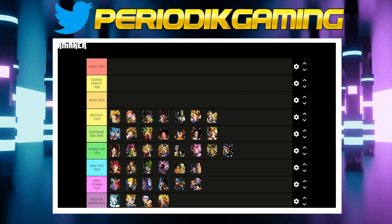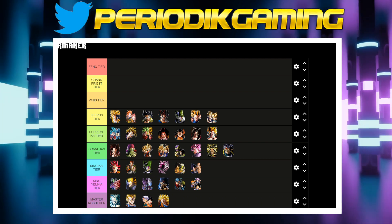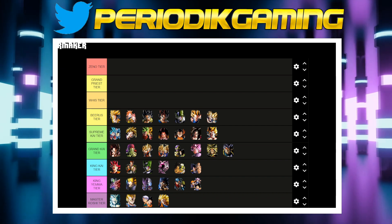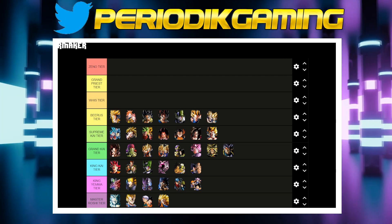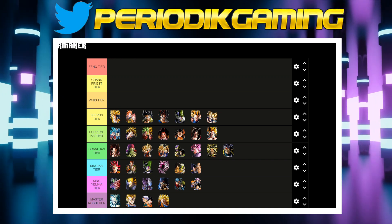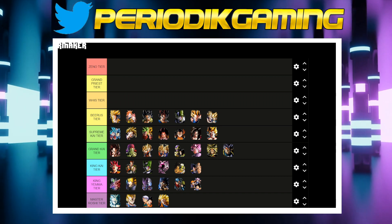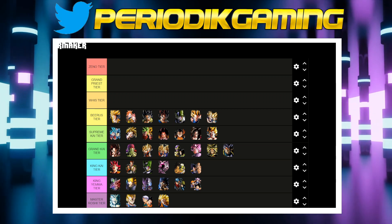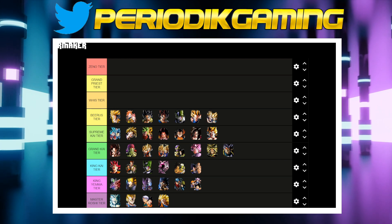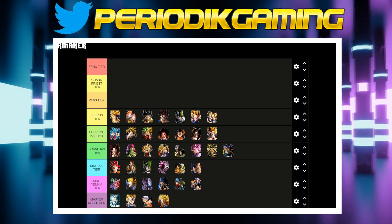We've reached the Beerus tier, starting with TEQ SS2 Gohan, who does unbelievable amounts of damage and has one of the best active skill and passive skill combos in the game — an absolutely ridiculous nuking attack. His links are a little wonky but he grabs a ton of ki and defense from his passive, making him an all-around fantastic unit. LR Tapion and Minosha — people sleep on his support skill; he's literally like the super version of LR Turles. LR Turles is better because he links with more people, but Tapion and Minosha still gets extremely tanky and does decent damage.